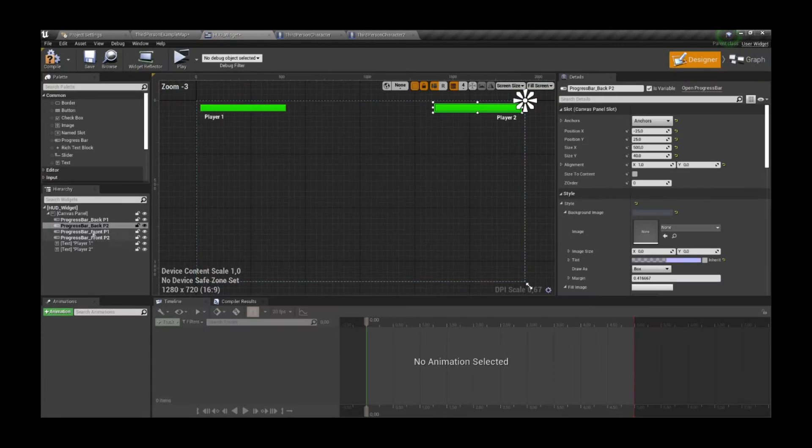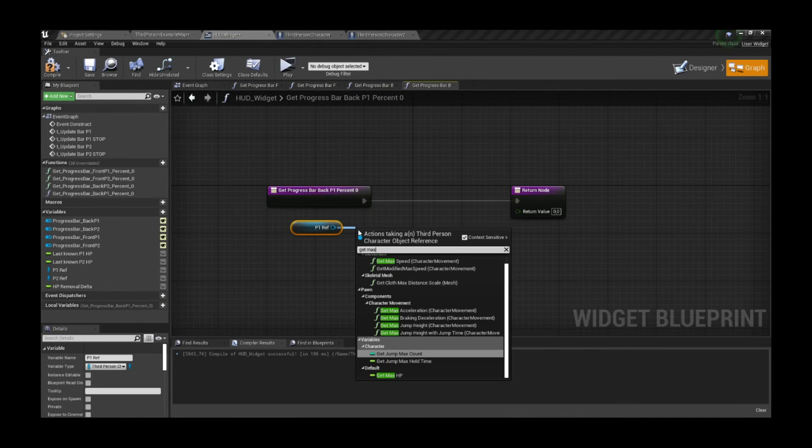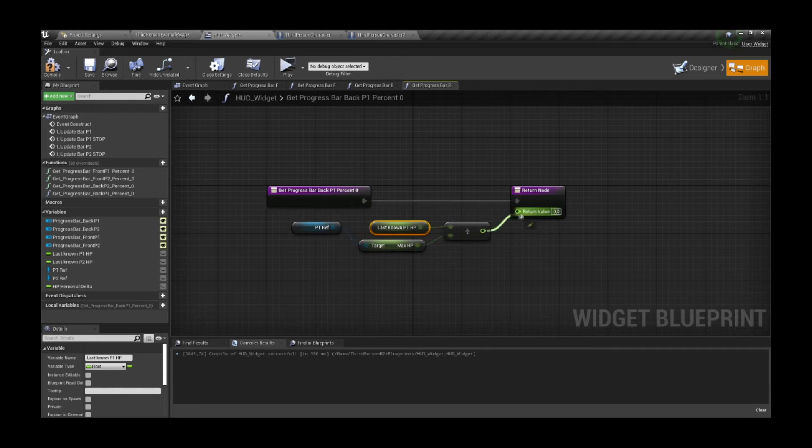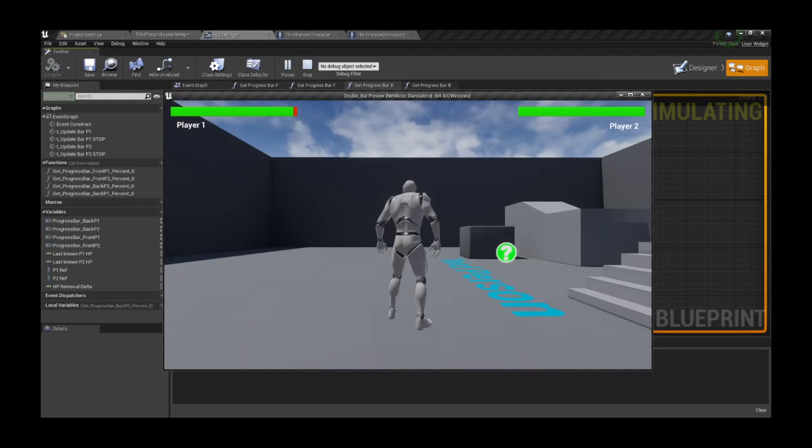Dang it. Adding bindings to affect the red bars makes sense. What we want to do for the red bar is divide the last known HP by the max HP to get the proper value. Fixed.